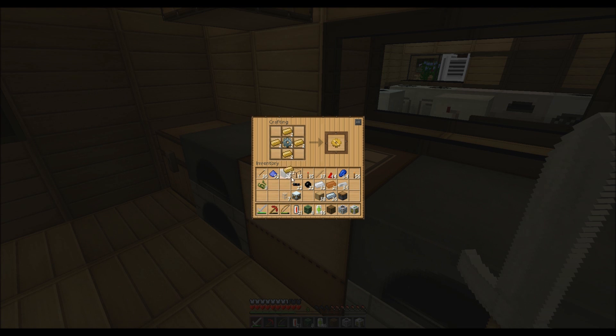Our tree farm needs a bit more work at the moment — we've been slacking on it. You can do automated crafting but we're that lazy. There you go — biogas engine, okay.